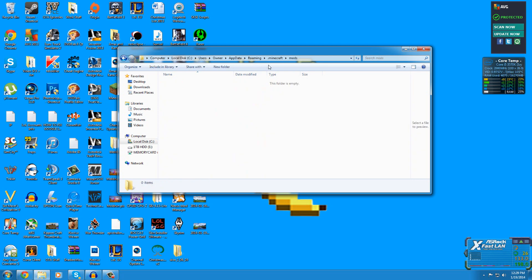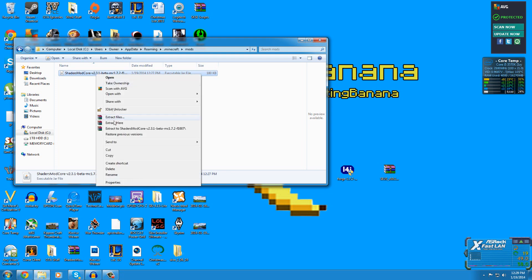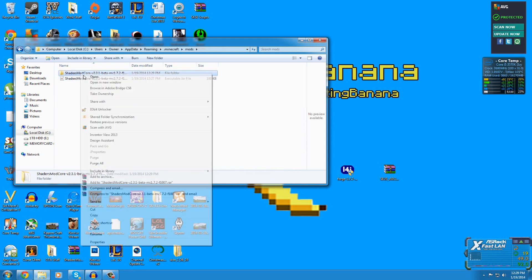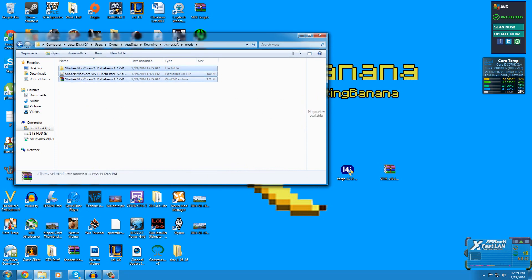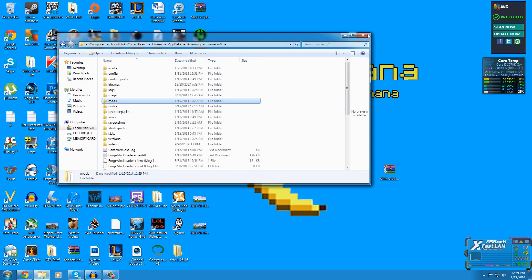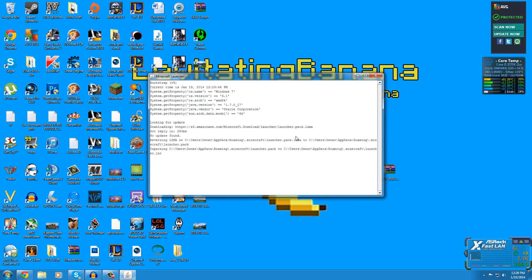Now here's our mods folder. We're going to drop the shaders mod core in here. I like to extract it to a raw file first — it doesn't harm it to have the files in here, but you may need an archiving program like 7-Zip or WinRAR to do that. Now the shaders mod is installed.